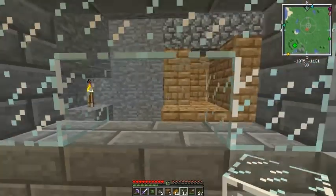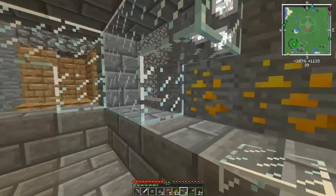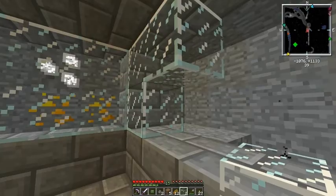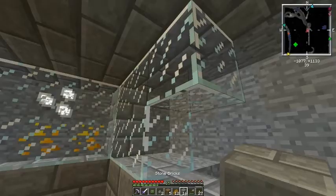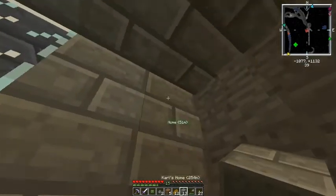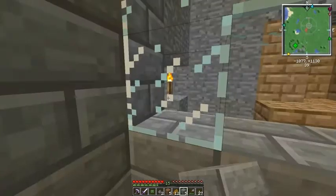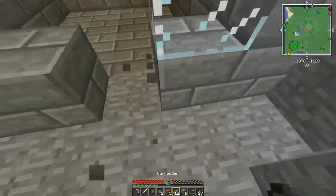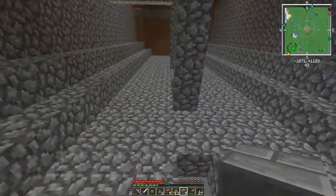There you go, happy? I made it four by four — well, four by three I guess. Give me the rest of my — oh there we go, stone brick. Okay and then I'm going to put the valves there. And I didn't leave myself a way to get out. Okay let's go check on it, it should be close to being done now.